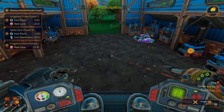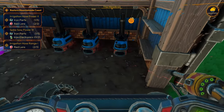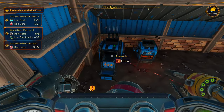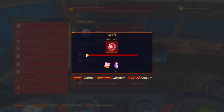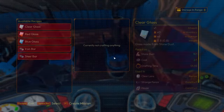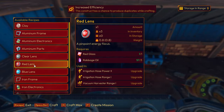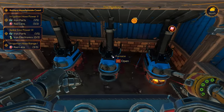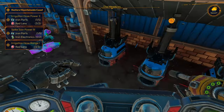So we need irrigation hose range — two more. One, two. I think we need two more red lens. We can only make one. What do we need to do that again? Red glass. So we'll go red glass — oh shit, what are we out of? Coal! God friggin damn it.